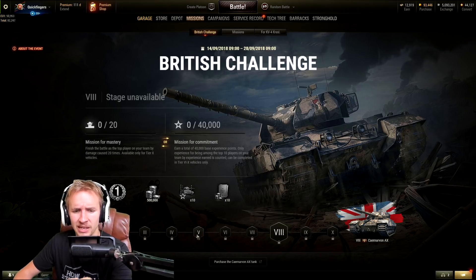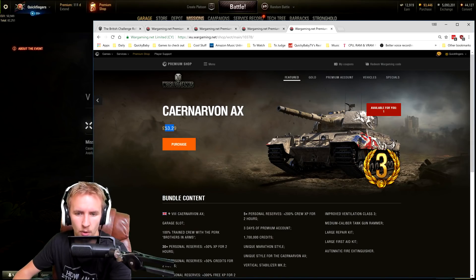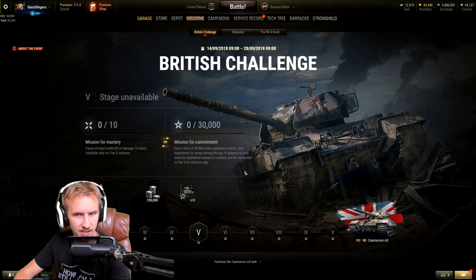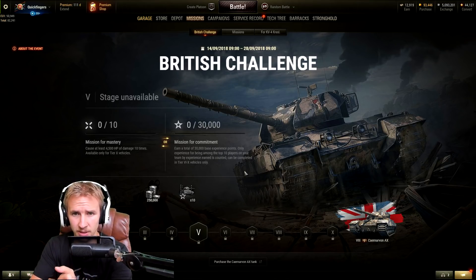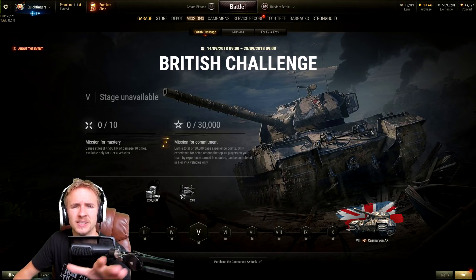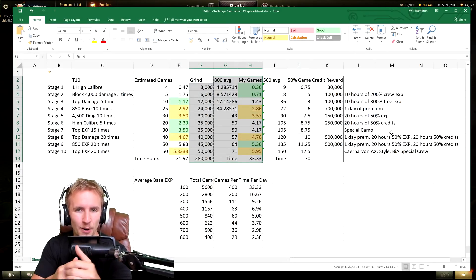To put that into perspective, if you complete five stages you can get a 60 euro package for 30 euros. One of the best things is you're not just getting the tank — you also get all the extra features unlocked by grinding through the stages. This makes the Caernarvon Action X a real good opportunity for an active player to pick up a full tier 8 premium that makes a lot of credits for quite a heavy discount.